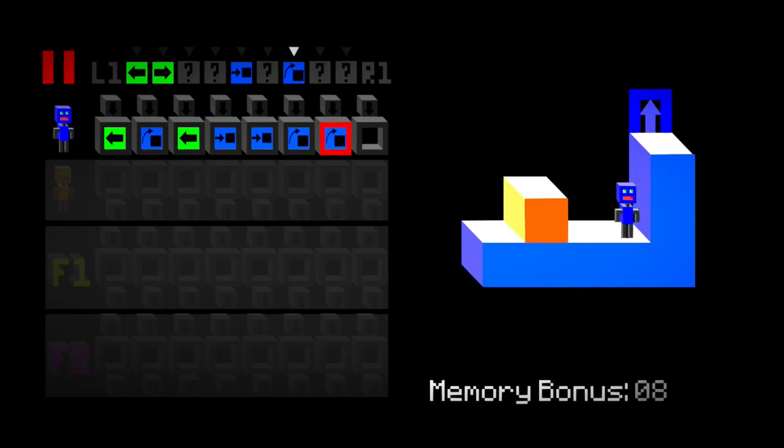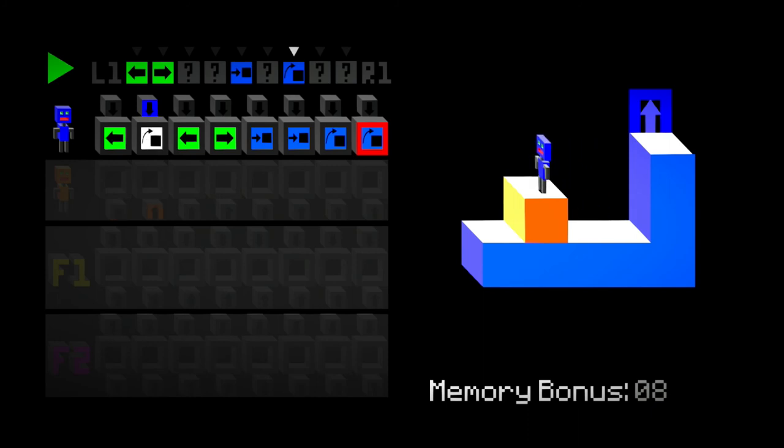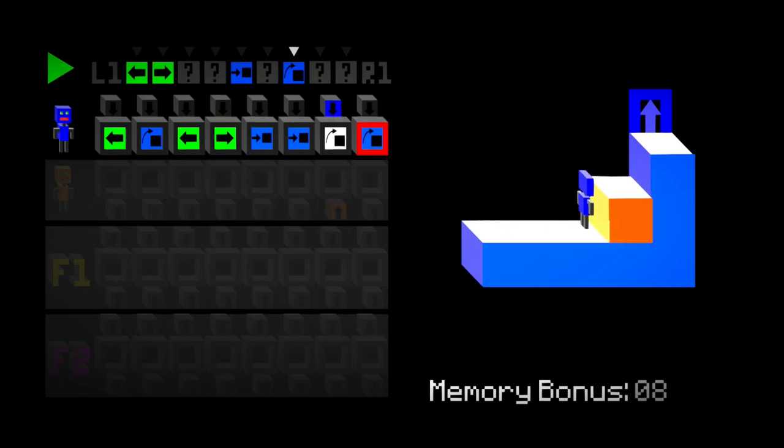Now we gotta press circle to restart it. Let's try that again. So let's make him face right now, and then make him push it, and then push it, and then jump, and jump. This should work. Let's go. You just sort of have to watch and pray that you did everything all right. I love it though, it's such a cute little game. There we go, now we can hop up and get to the door. Hooray!